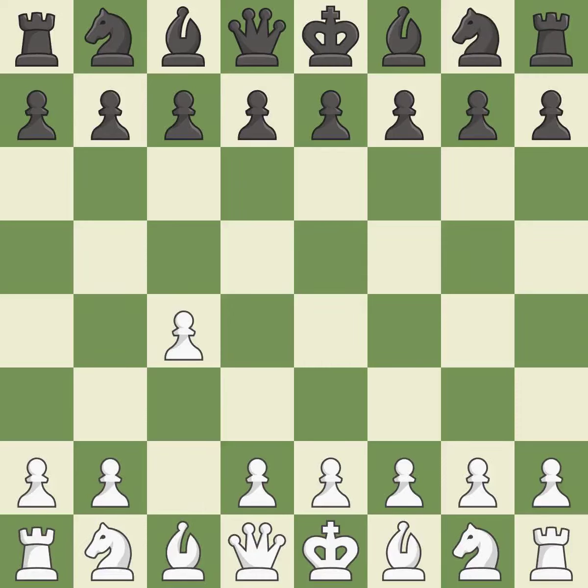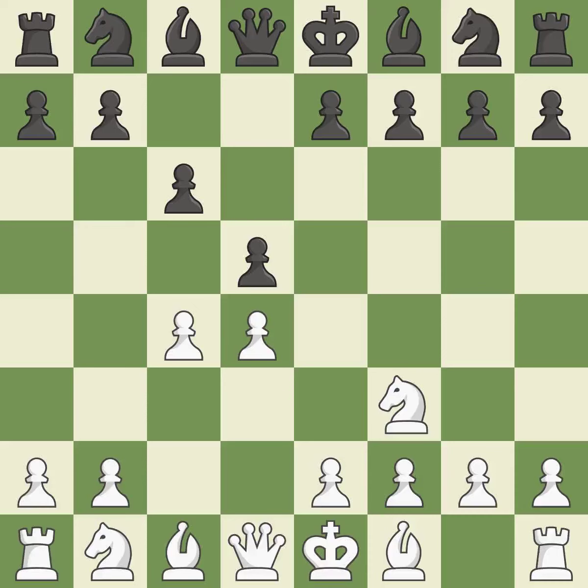In the English opening, white plays c4 to take control of the d5 square without sacrificing a central piece. This is a more patient opening. c6 prepares for a quick d5 pawn push in the center. d4 takes up space in the center, using a pawn to attack the center while vying for position. This develops a knight from its starting square, activating it.